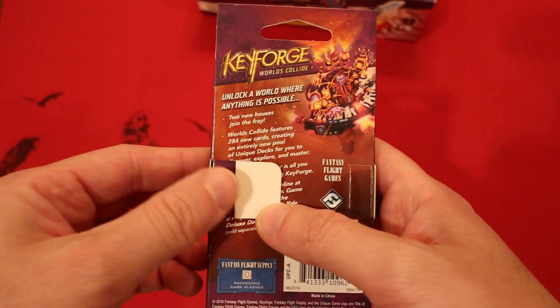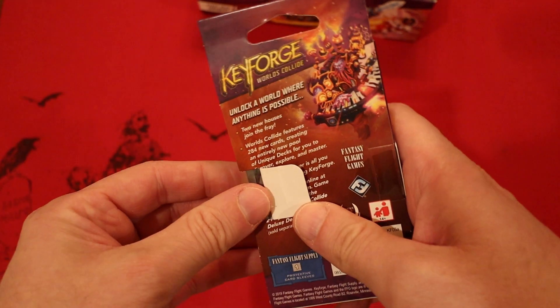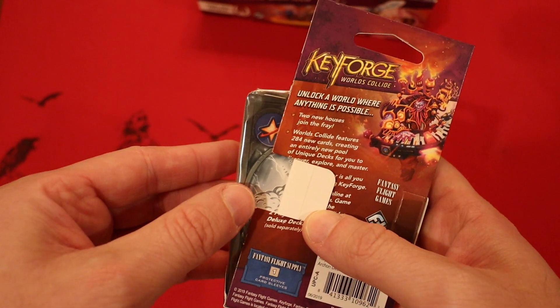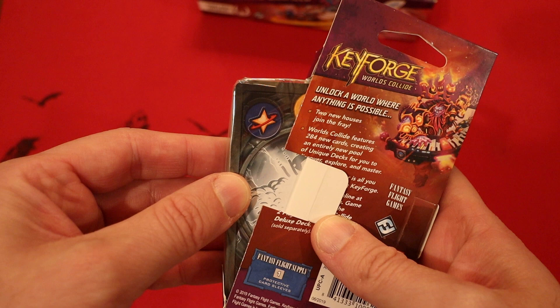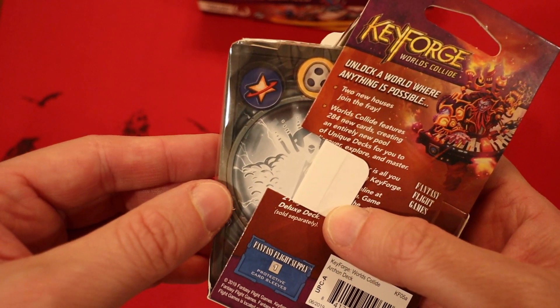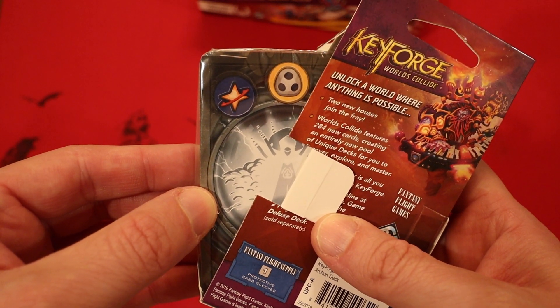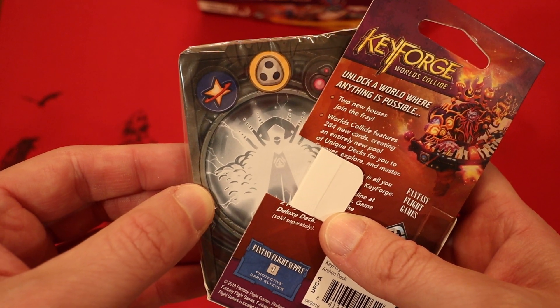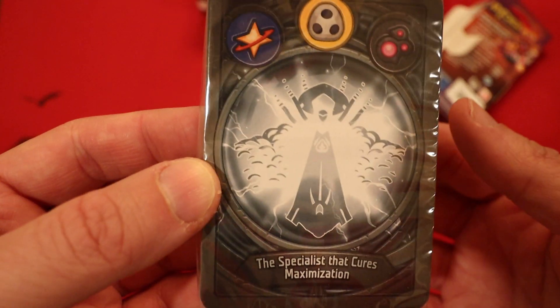We've had some real stinkers the last few decks. Silver Archon - we're going to go slow so we can try and prevent the Brobnar. Real slow. Star Alliance is the first house. Second house, Shadows, very nice. Oh, it's Dis. Excellent, no Brobnar.